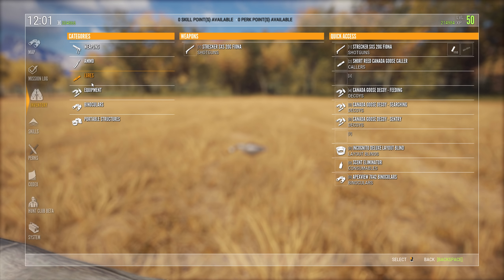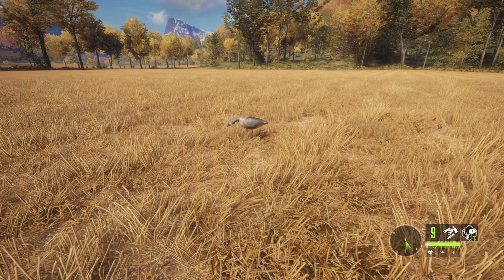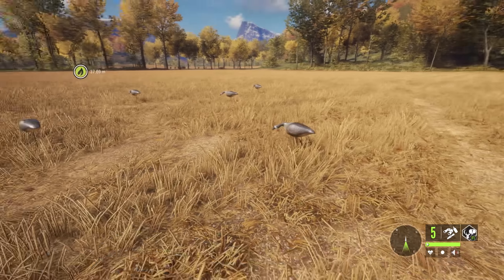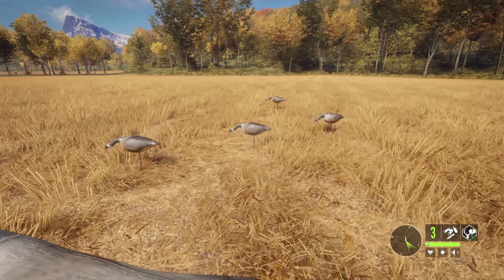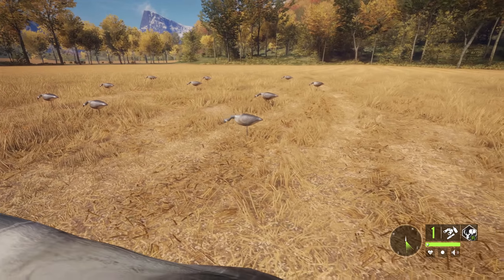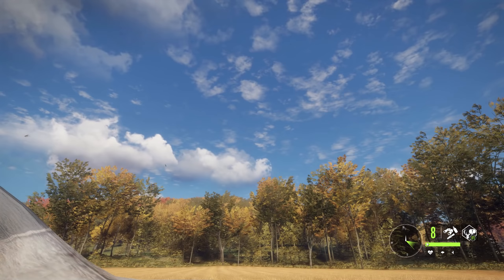Slot number four - let me check the equipment. We've got the feeding, searching, and sentry decoys. Feeding is the one we've got, searching has its neck stretched, and sentry has its head up. I'm going to start dotting them down - one there, one there, one there - mixing them up a bit. From what friends have told me and from messages on Twitter, you actually have to place quite a lot of them, something in the range of 20.